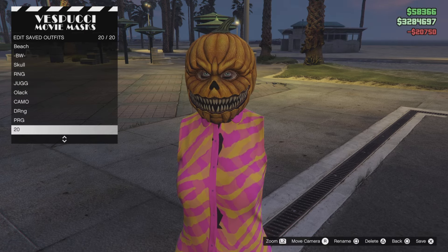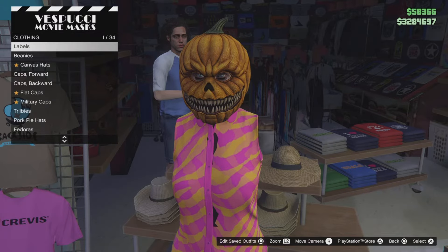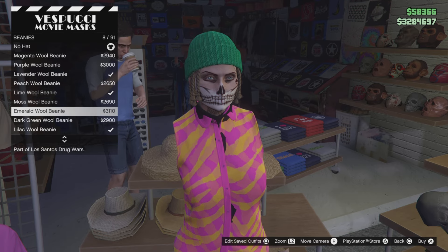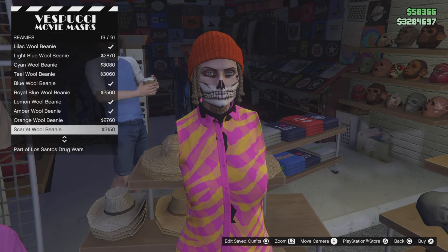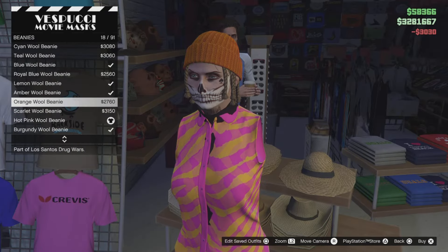Now go to the hat section and select a hat to match your outfit. I went down to beanies and selected the hot pink hole beanie. Now we're going to do the bike glitch to merge the mask onto the hat.